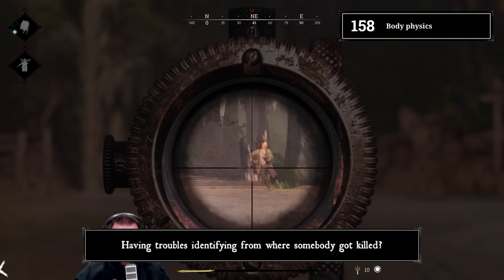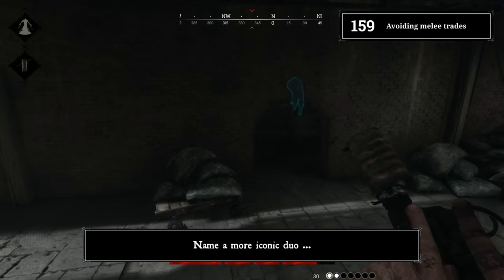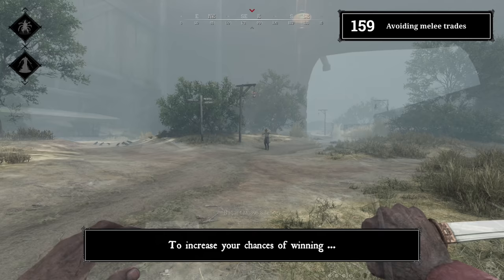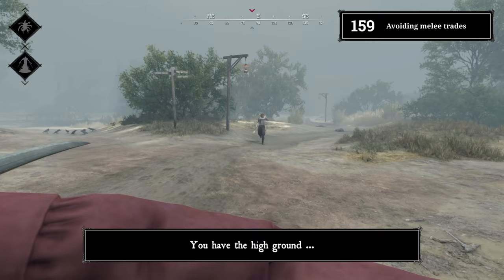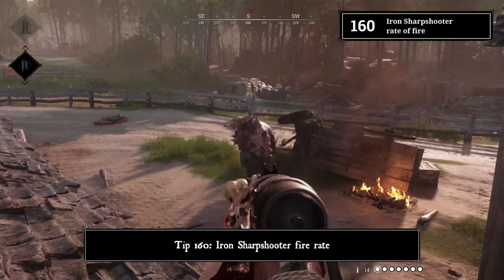Tip 158: Body physics. Having trouble identifying from where somebody got killed? Bodies normally always fly away from the position of the killer. Tip 159: Avoiding melee trades. Name a more iconic duo than two hunters charging at each other and trading with melee weapons. All melee tools can kill with a single heavy attack to the head. To increase your chances of winning and not just trading, jump before you release your attack. You have the high ground, making it easier for you to hit the head while it becomes harder for them to finish you with a single hit.